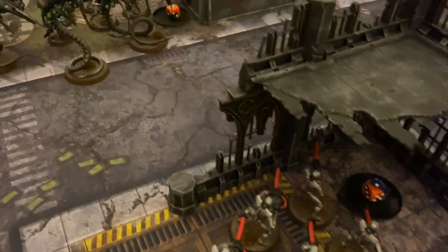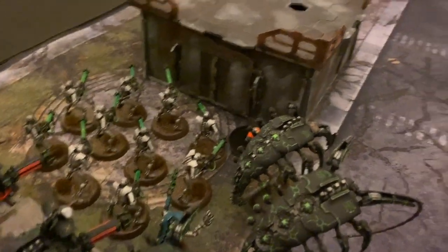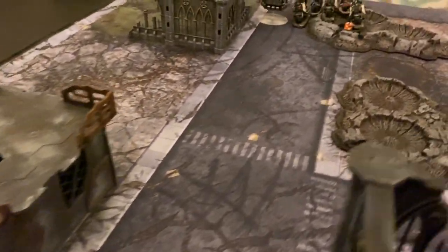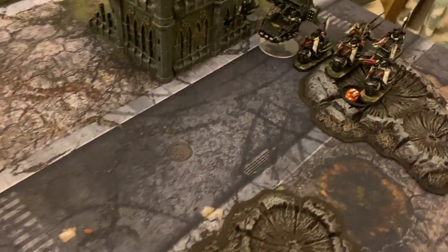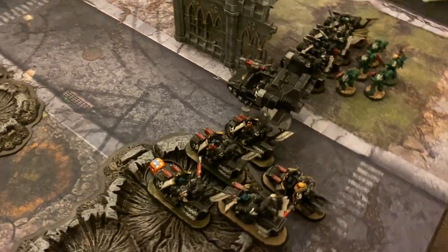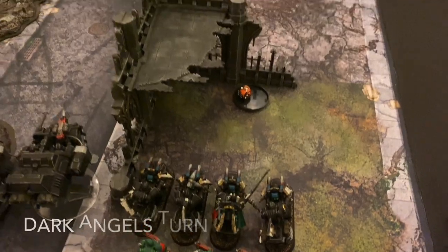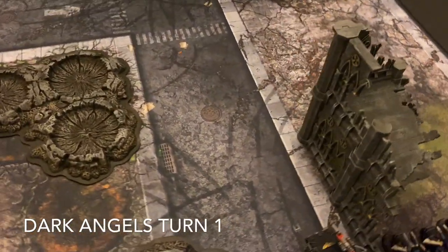After deployment we can see objectives one and three placed by the Necrons. We're going to be fighting on a 44 by 30 mat, and no mats are harmed in the making of this video. You can see the Necrons' deployment, and over on the Dark Angels we can see where they have placed objectives two and four. We are ready to get started as we go to the Dark Angels for turn one.